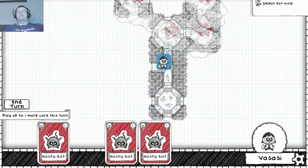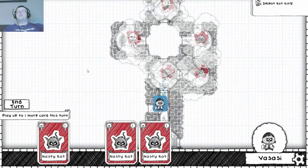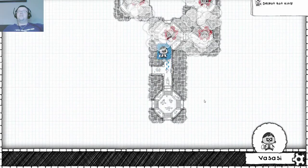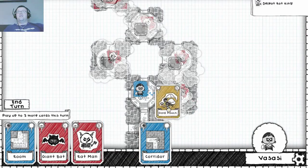The Guild of Dungeoneering starts out with a very, very simple, somewhat broken guild. What you have to do is, throughout the course of the game, add rooms to your guild in order to gain new members and new classes, new trinkets to go out adventuring with, and in some cases even new dungeons to go exploring.